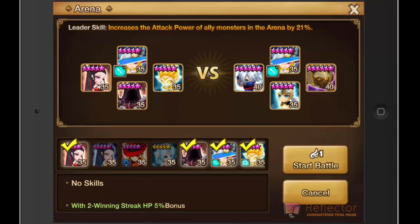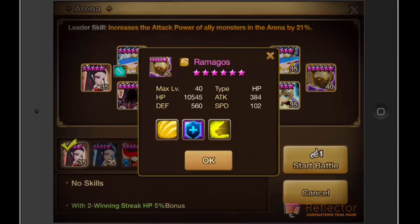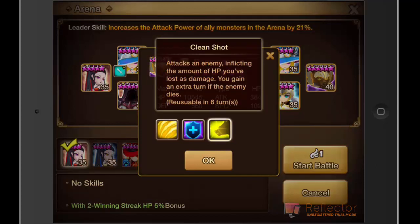The thing that lets him do that is going to be his third ability, Clean Shot. Basically what Clean Shot does is once you attack an enemy, you inflict the amount of HP you've lost as damage. And when you build Ramagos with only HP, it turns out that he deals like 20k damage to a single target once you fully rune him out. So it's very, very strong and that's why so many people are using him. And today I want to talk about how you can beat Ramagos in arena.